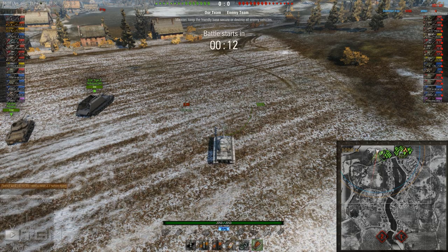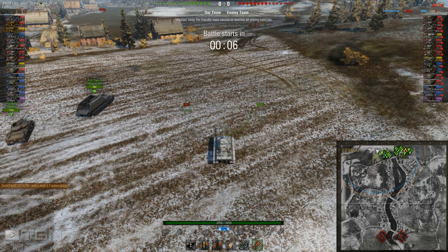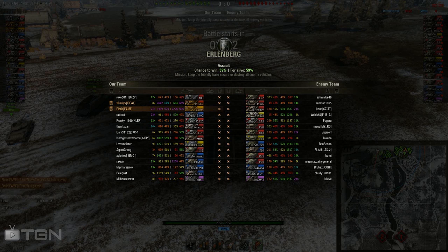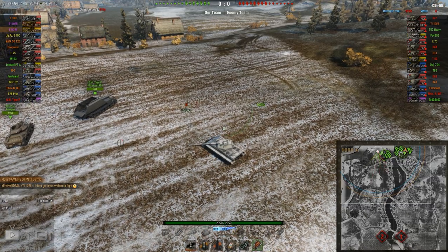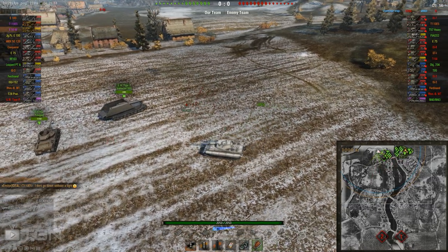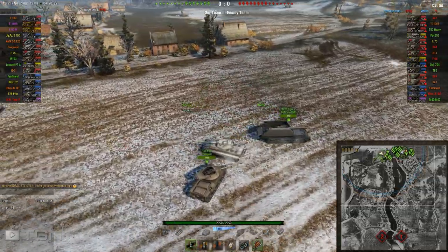Hello ladies and gentlemen, welcome to your channel, Sidescrape here. Today we're looking at a replay by Floris of Fame. He's driving his E50 and he's platooned up with his friend Emily from Ideal. She's in an E5, the American tier 10 heavy tank. So he's in the E50, which is a rather sexy looking tank to be honest with you.